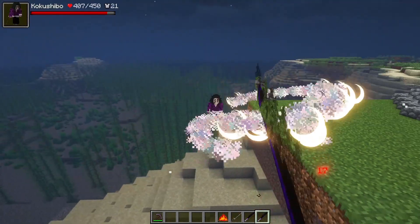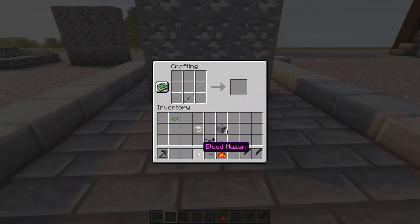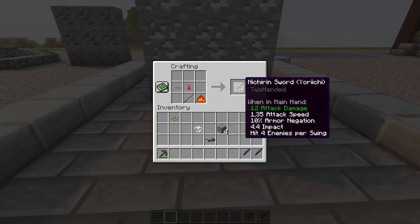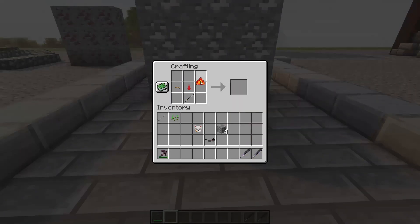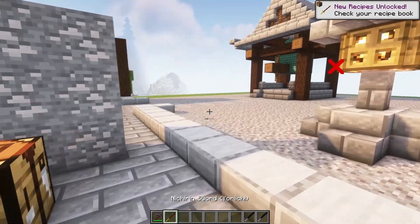But then you'll be ready to craft Urici's sword. Once you have everything, put it in a crafting table — the shape does not matter. And then you have your Urici's sword.